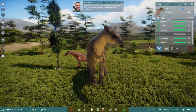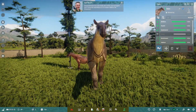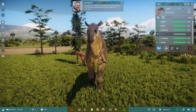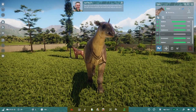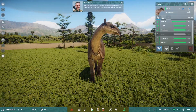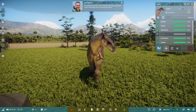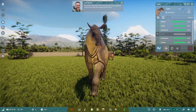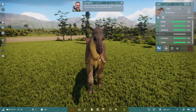Paraceratherium may look totally alien at first, but look again. You'll notice the resemblance to its modern relative, the rhinoceros. Although it lacks the large horns of keratin we expect from rhinos, the face of Paraceratherium still shares many features with them. Particularly noteworthy is that triangular upper lip — a prehensile structure that helps them manipulate their food.